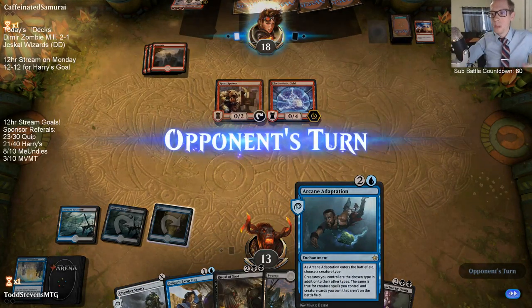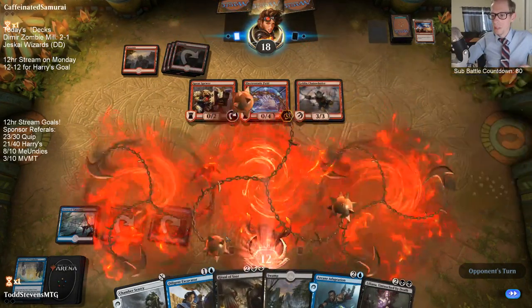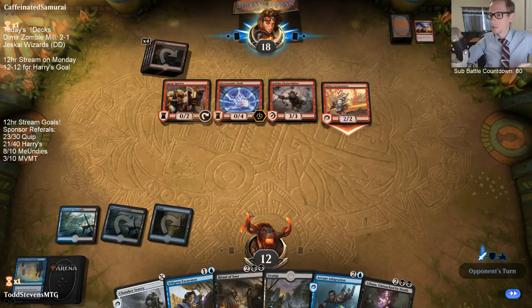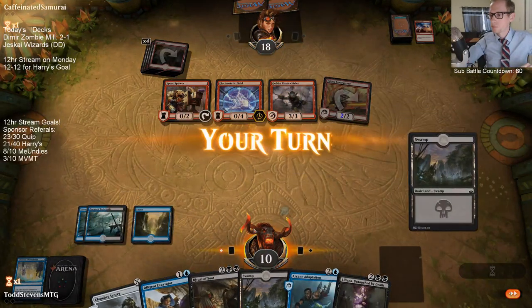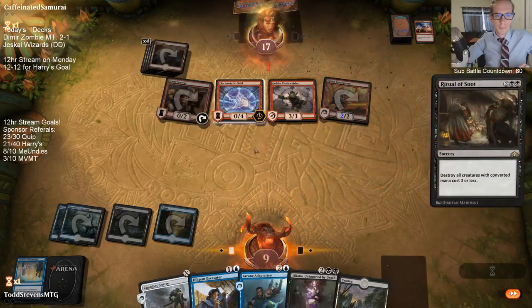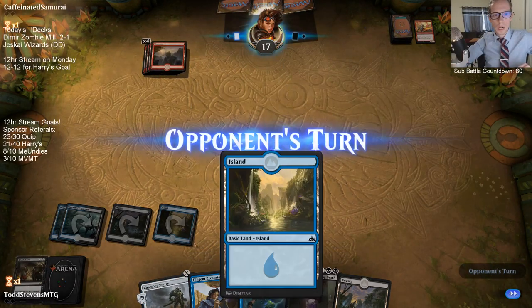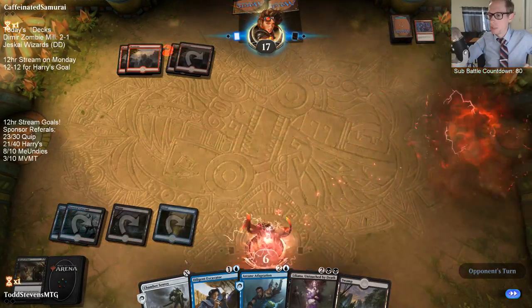The best possible thing for us would have been to play Adaptation there, but it's too risky if we don't draw a land the next turn. We're definitely glad our opponent just had more creatures for us to sweep away. We're a combo deck — these four cards are our combo, it's an infinite mill combo. Kill our opponent with these four cards.